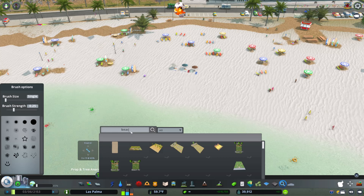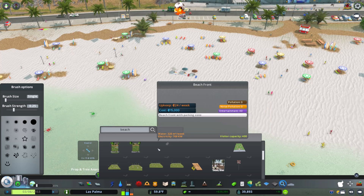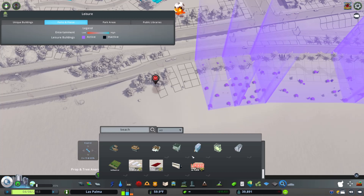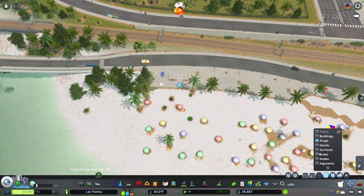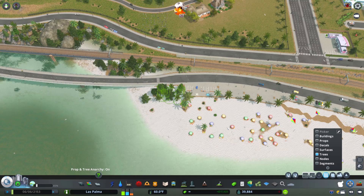Here you are seeing me throw down some beach towels, umbrellas, things of that nature. These are just props that I'm adding in myself just to add a little bit more to these assets. I don't want it to look like this beach is just basically a bunch of assets thrown down with very little effort - I kind of wanted to mix it up a little bit and make it a little different than just the plain basic asset that was made.